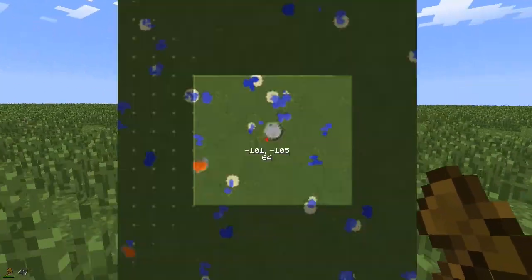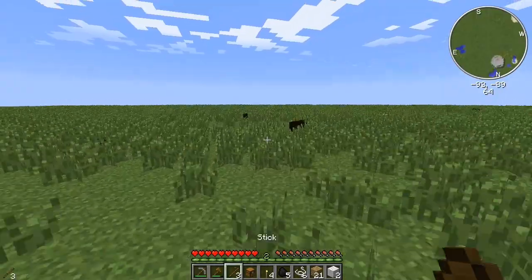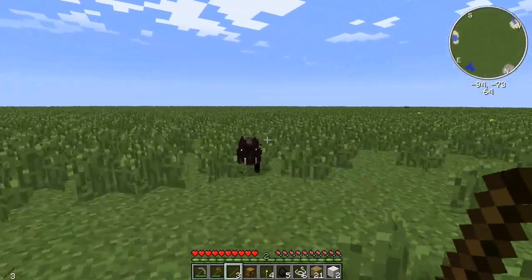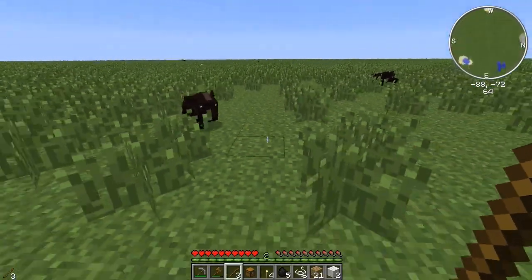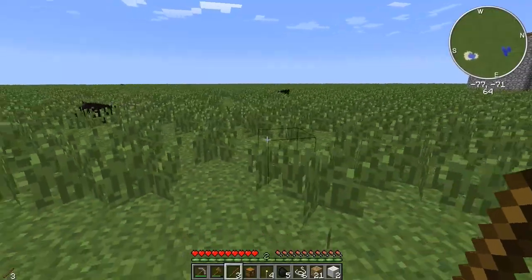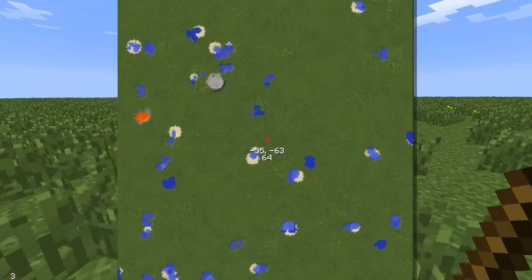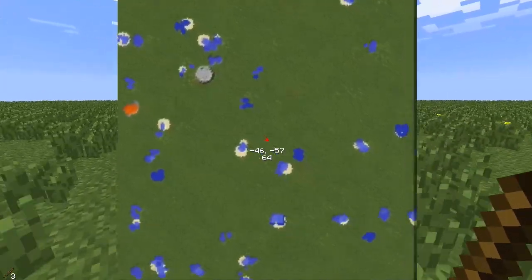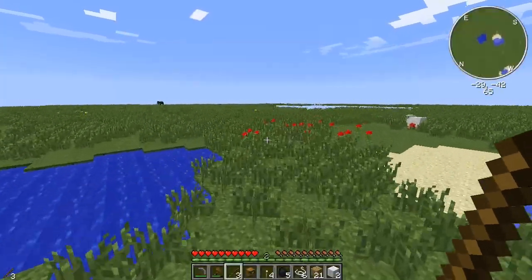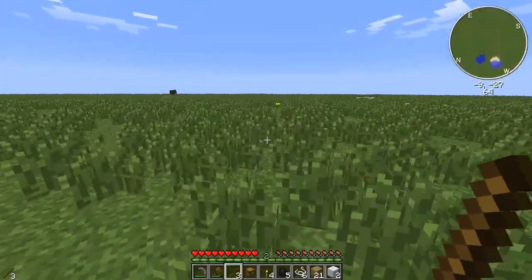I also want to see what kind of monsters we have. This guy — what are you? You're a boar. Looks like they changed the boar textures a little bit actually. I should probably make a sword — I was kind of hoping to run into a village first. And it looks like setting the config file to 400 was a good idea.